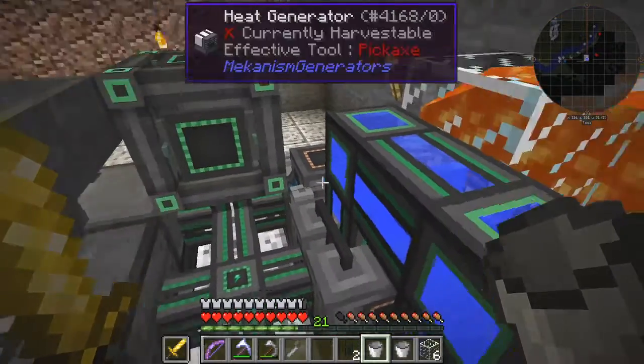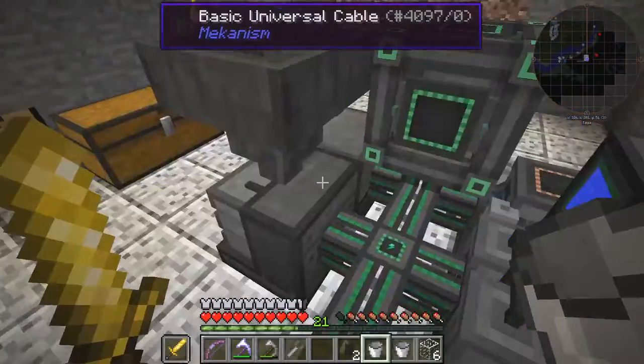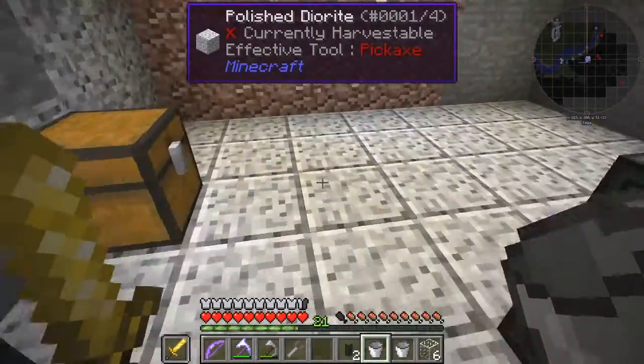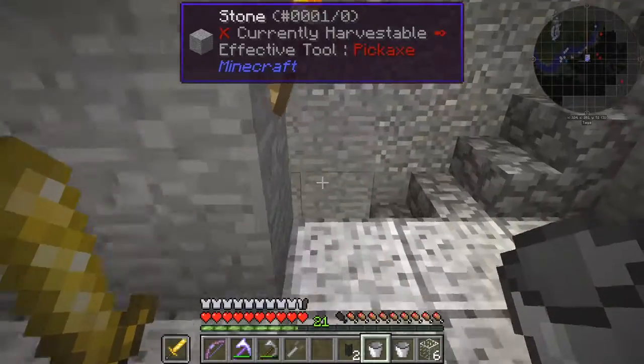This isn't getting really enough power. All the power will be going into the energy cell. So when this is filled, the other machines will be getting enough power. I wonder if I can turn that off — I can move it quite safely. We'll see what happens.